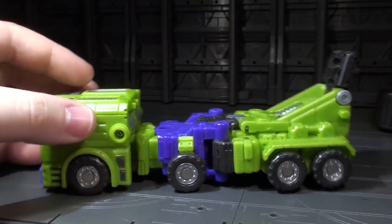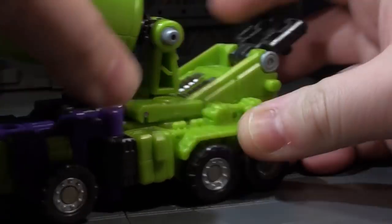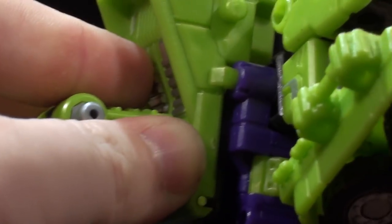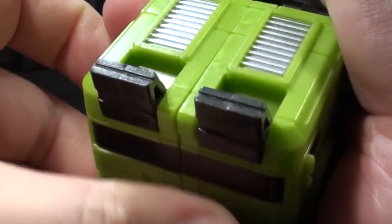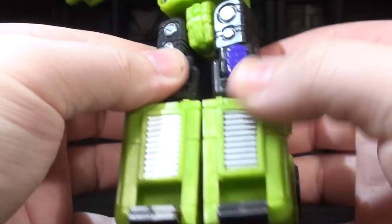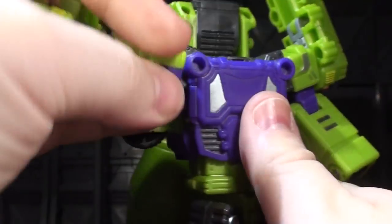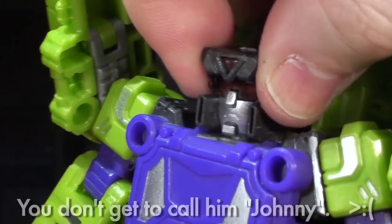Let me air my one transformation grievance: you kind of have to parts-form the mixing drum over to another peg hole. With that out of the way, John Madblender does a lot to spice up the conceptually simple conversion process that takes him to robot mode. The legs don't just slide out — they're accordion unfolded. The arms don't just swing down; they use a multi-swivel setup in tandem with independently jointed wheel well plates. This does come to a bit of a crashing halt with the wobbly slide-out head, but Johnny tried hard.